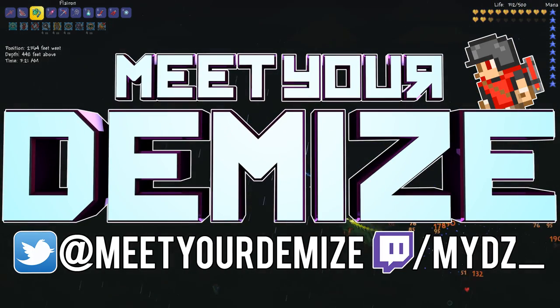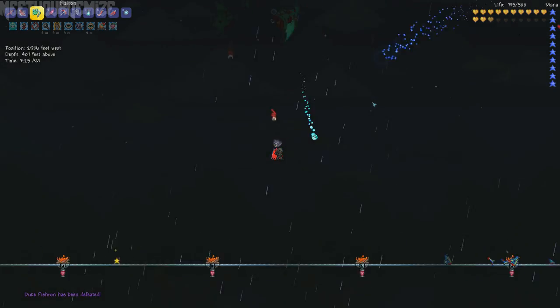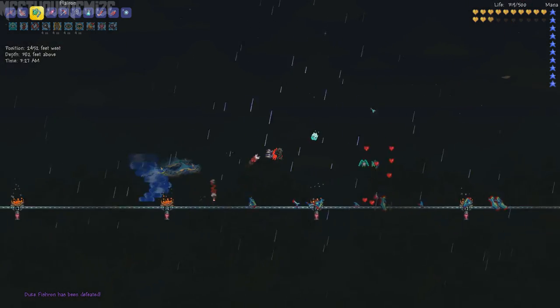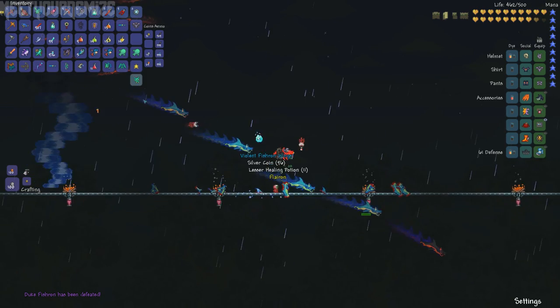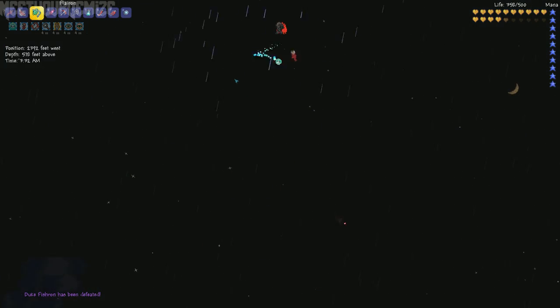How's it going, you guys? My name is Demise, and in this video I'll be demonstrating the new best wings in Terraria 1.2.4. The Fishron wings have a 1 in 15 chance to drop from the new boss Duke Fishron, which you can watch my guide on summoning him if you don't know already.